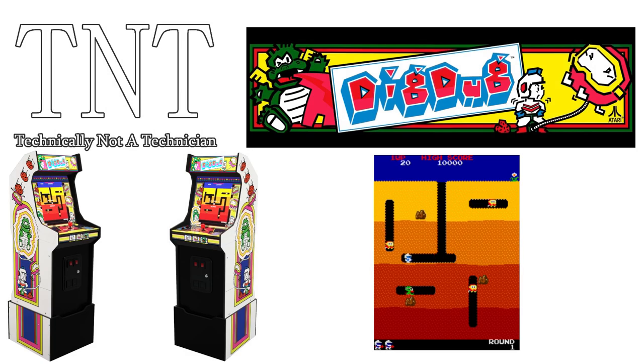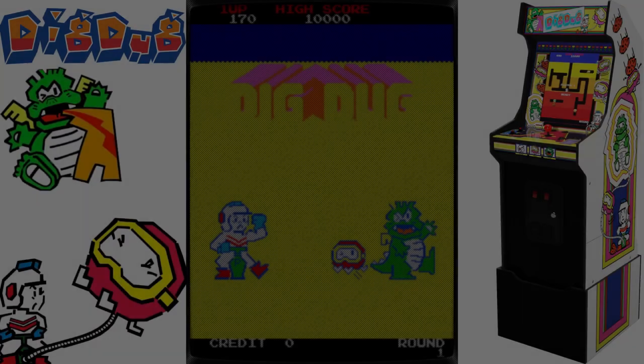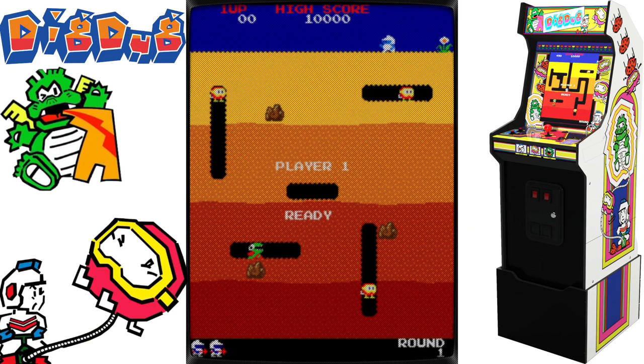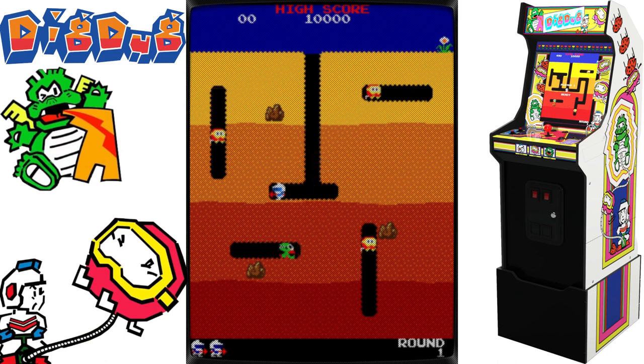This video was brought to you by Technically Not a Technician, and in today's video we'll be speaking about the arcade classic video game Dig Dug. The labyrinth arcade game Dig Dug was created by Namco in 1981 and published in 1982, with Atari handling distribution in North America. Dig Dug is controlled by the player, who must eliminate all adversaries on each stage by either crushing them beneath rocks or expanding them to the point of explosion.